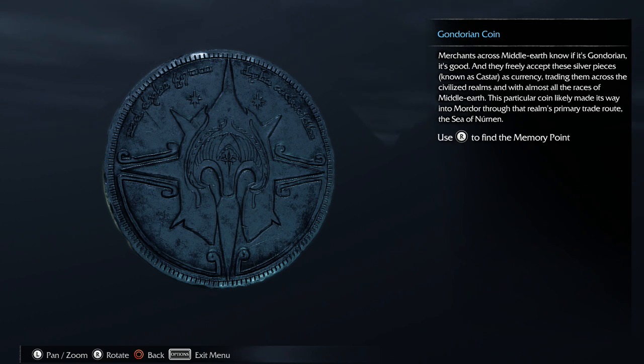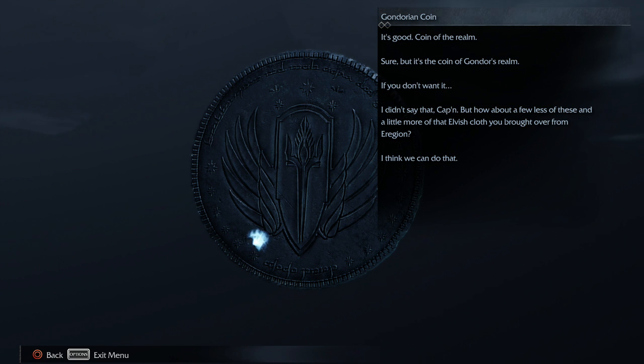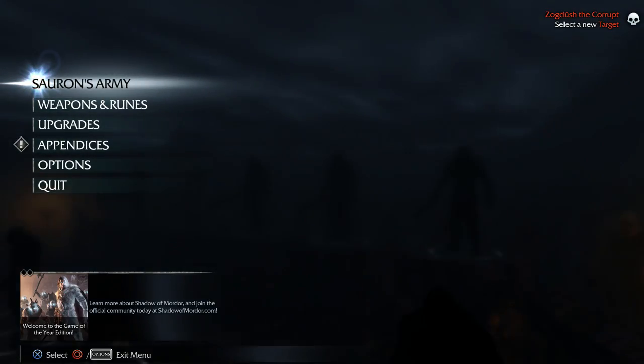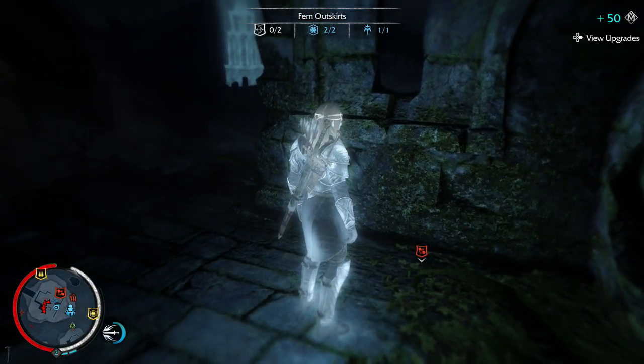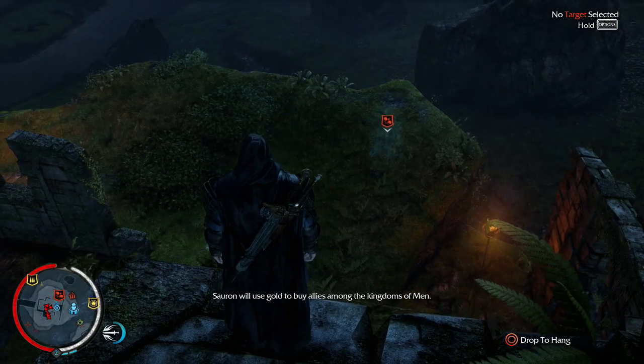Gondorian coin. Merchants across Middle-earth know if it's Gondorian it's good, and they freely accept these silver pieces known as castar as currency, trading them across the civilized realms and with almost all the races of Middle-earth. This particular coin likely made its way into Mordor through that realm's primary trade route, the Sea of Nurnen. It's good — a coin of the realm. Sure, but it's the coin of Gondor's realm. If you don't want it — I didn't say that! What about a few less of these and a little more of that elvish cloth you brought over from Eregion? I think we can do that. No one necessarily wants Gondor's coin — wealth will not serve Gondor. Uruks do not care for trinkets; Sauron will use gold to buy allies among the kingdoms of men.